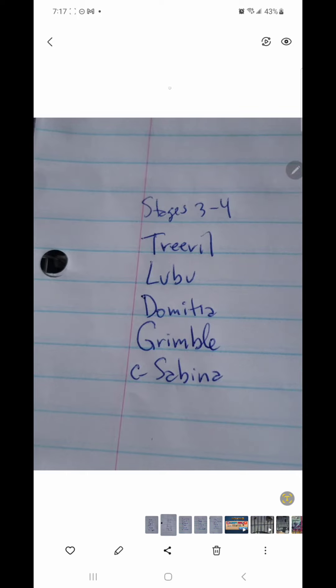For stages three and four, I have a defensive down in Treeville, Lubu, and Domisha. I just started leveling up Grimble from the Faded Summons — he's not good enough yet for stage three to four, he'd probably be in stage one or two — but I'm actively leveling him up and think he'll be ready by the time Contest of Elements Purple rolls around. I do have a healer here at three to four, and that is Costume Sabina.